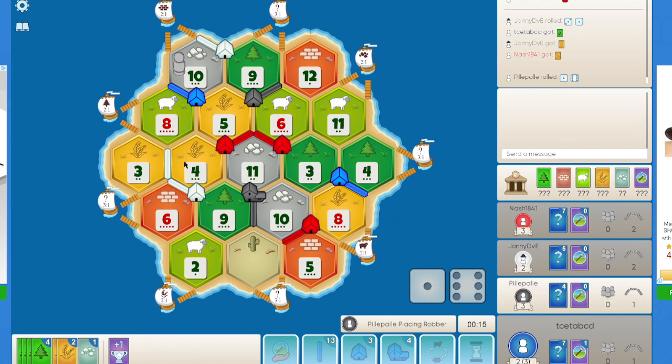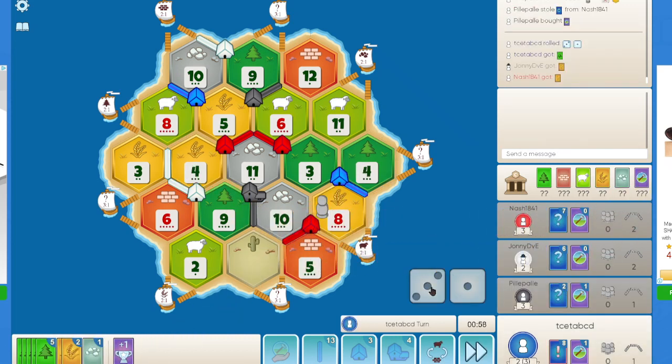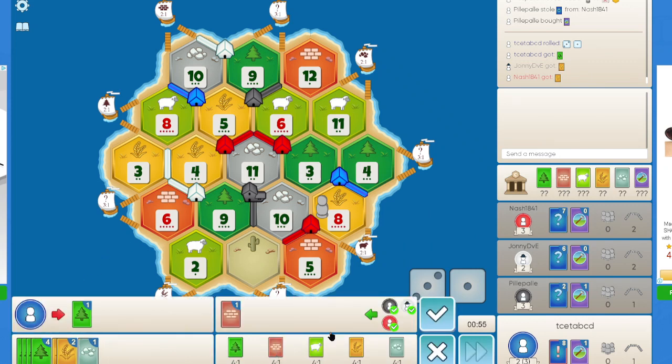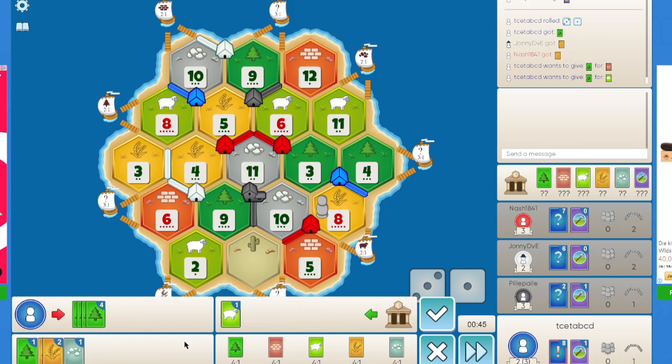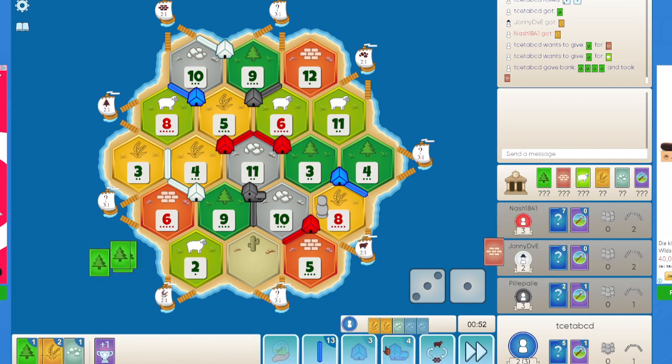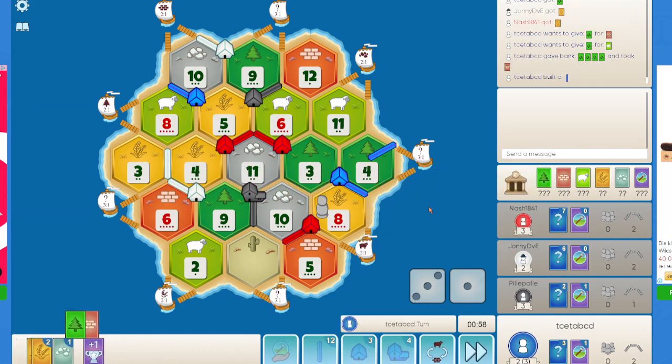Black rolls a 7 and might block the 4 wheat, or maybe the 8 wheat as well. I would prefer if black blocks the 4 wheat here, but yeah it does block the 8 wheat. With the cards I have in hand I think I can offer a trade, but I don't think I will be getting any trades this early on in the game. I think my only option is to go for a road and get a settlement on the 3-to-1 port first.